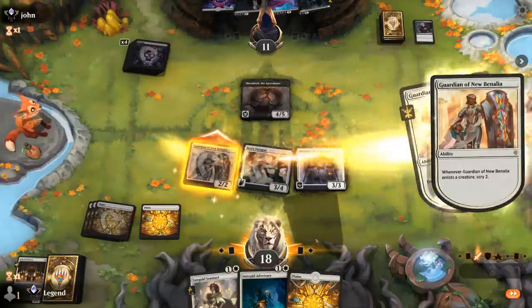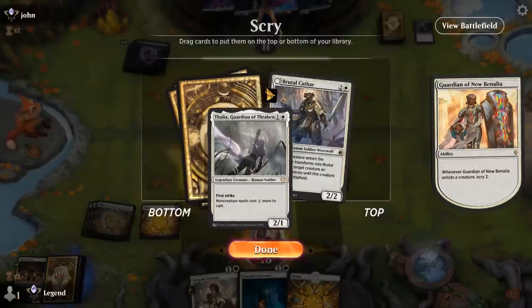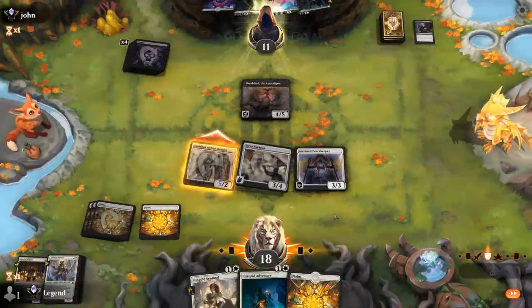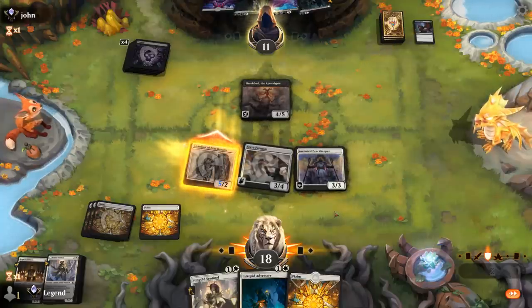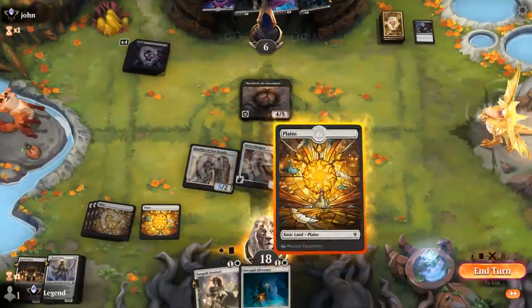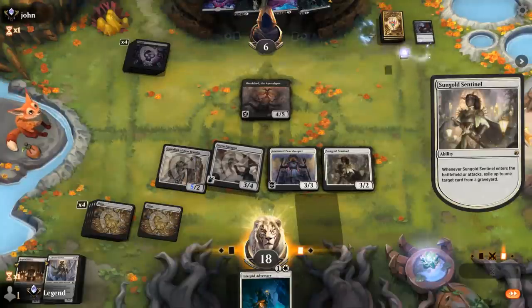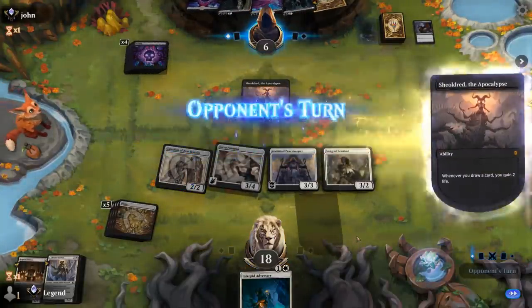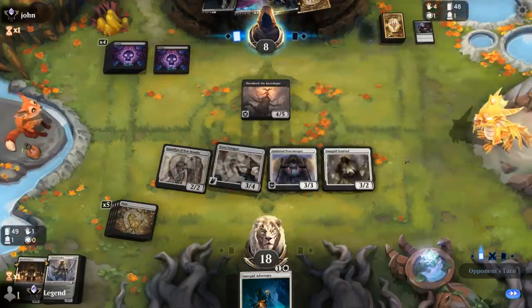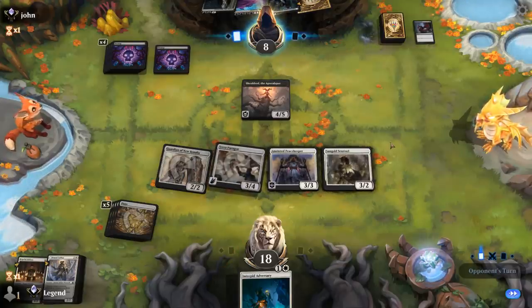We attack and enlist to get more damage in and get to scry — a Brutal Cathar is what we need here. Thalia is not bad either but Brutal Cathar first. A Sungold Sentinel looks good. Opponent is at 6 as well. They wouldn't be able to cast Invoke Despair, so maybe Sorin here to make a Vampire is their play. Once we remove Shieldred we should be in the driver's seat.